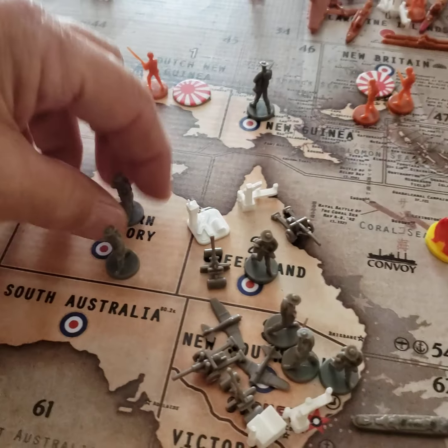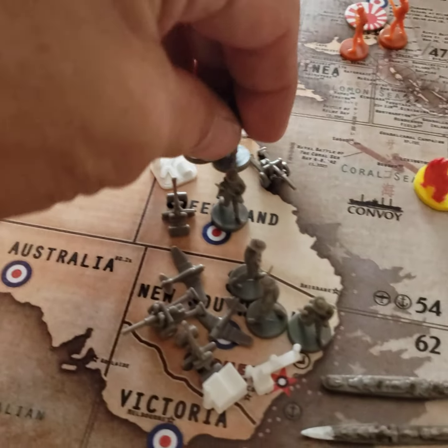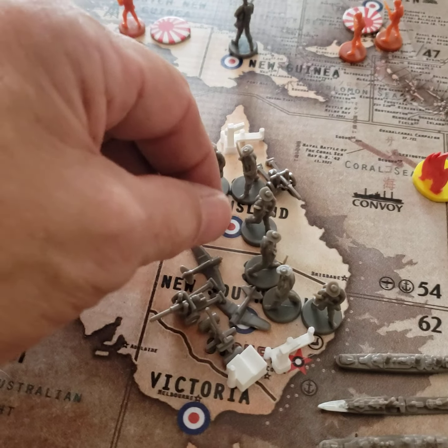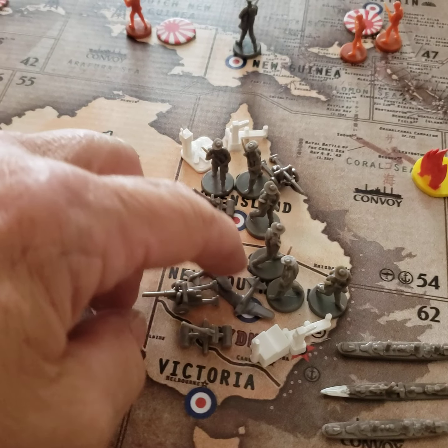Infantry and artillery are moving down. These guys are moving over from Northern Territory over to Greenland with an AA. AA there.